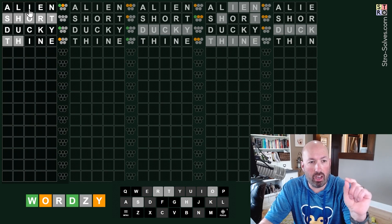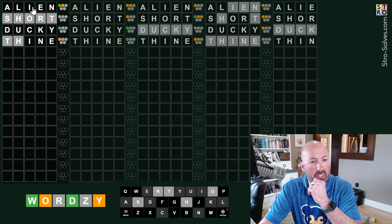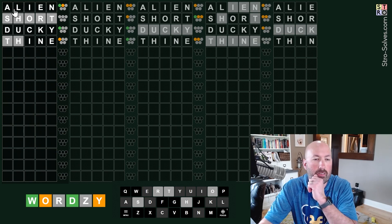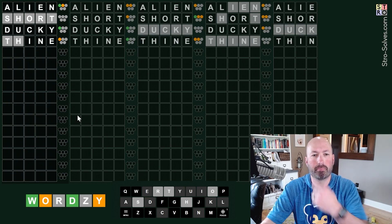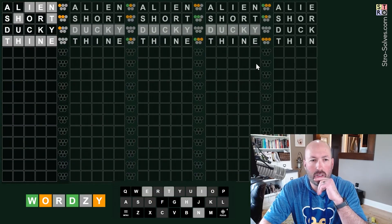The I cannot be the yellow because... the I cannot be the green at the top, it could be the yellow. But the E and the N cannot be the green. So the green has to be the A or the L, and then the yellow has to be one of the I, N, or E. I think there's a lot of things we could still have going on there. Let's look at this one right here.